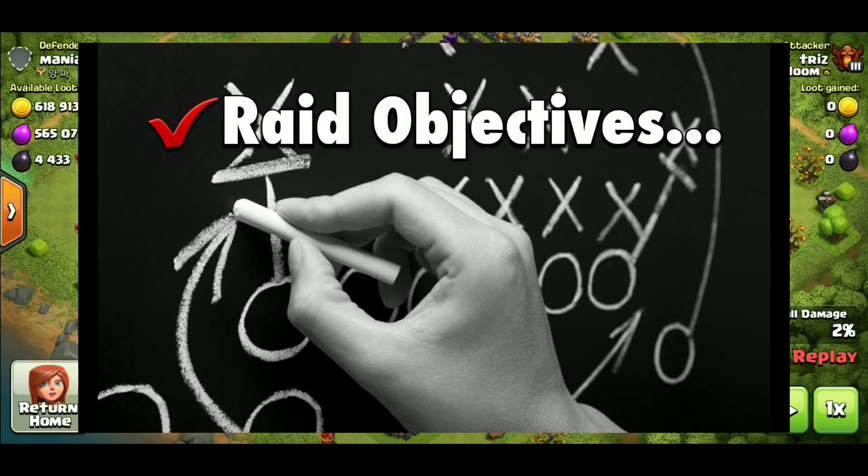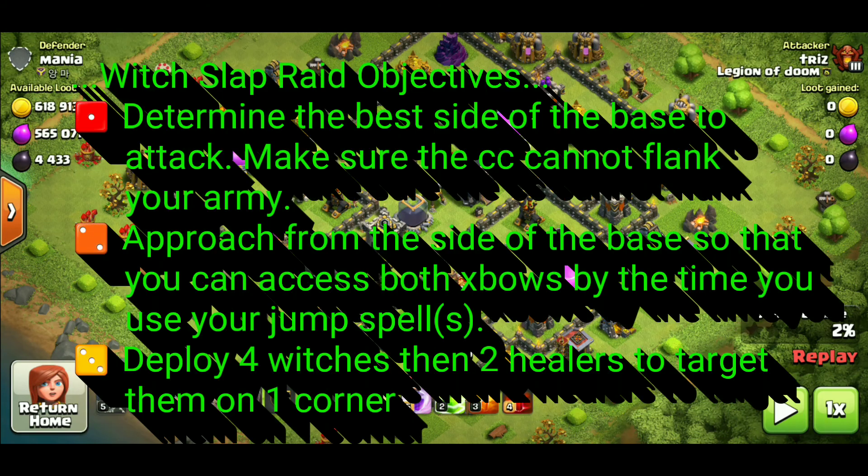That's going to lead us into the raid objectives. Starting with the first raid objective, you always want to determine the best side of the base to attack. You want to make sure that the CC can't flank your army. With the second raid objective, you want to approach from the side of the base so that you can access both X-bows by the time you use your jump spells.